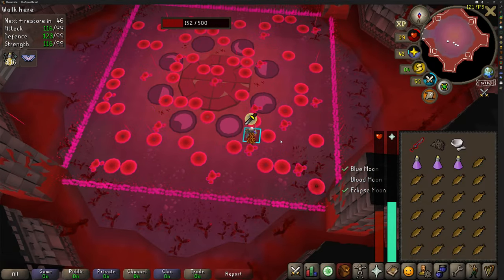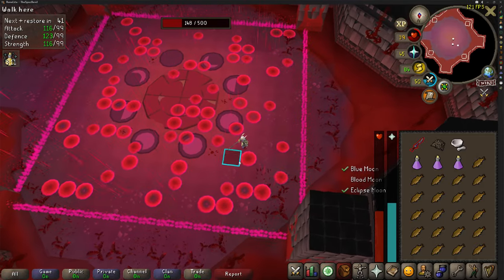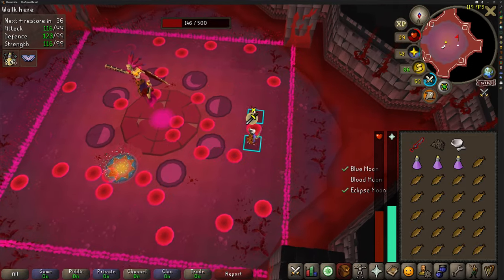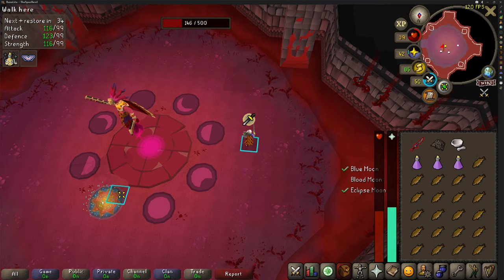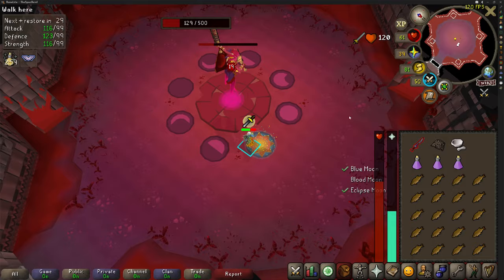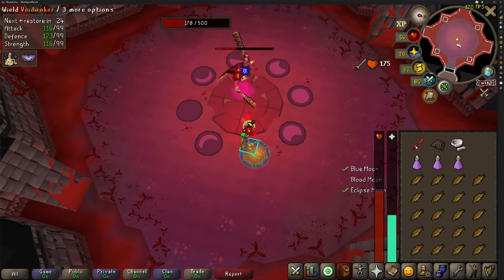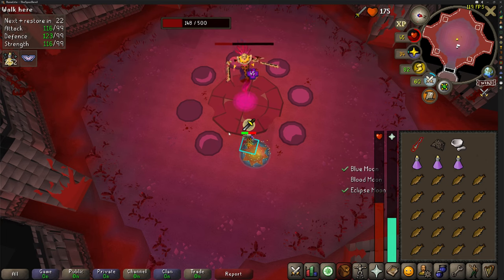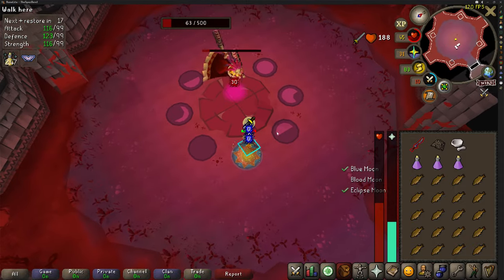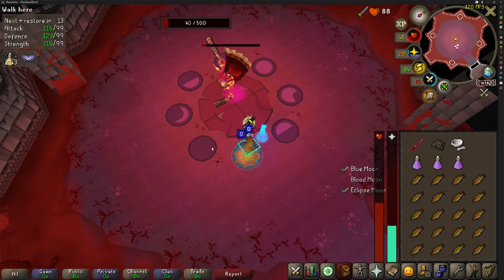As soon as the phase ends, run straight to the lit up circle to continue attacking on the normal phase, because if you don't get onto the circle in time you can take some pretty nasty damage. Stay vigilant and move on when you need to. The final special attack: the boss spawns blood pools on the floor — just make sure you're not standing on them. You can turn your prayers off but the prayer potions are free here, so I just leave them on and walk around the room avoiding the blood pools. When that's done, go back to the lit up circles and continue the attack cycle until the boss is dead.